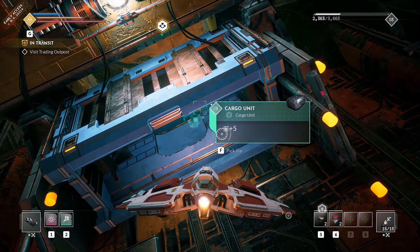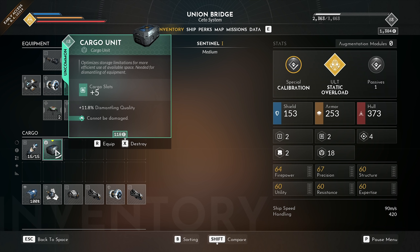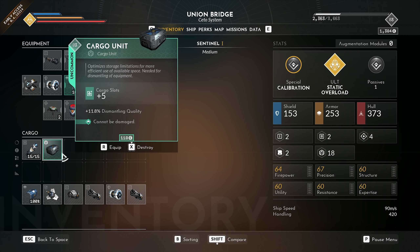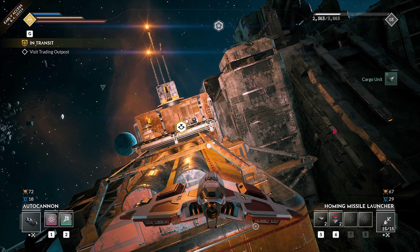There's a cargo unit inside the secret door. It says 'Optimize storage limitations for more efficient use of available space — plus five cargo slots equip.' Awesome. And it equips right over there, giving us an extra five slots. I love these little things.